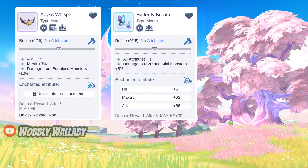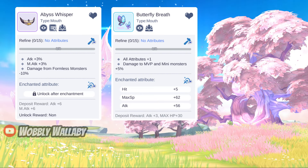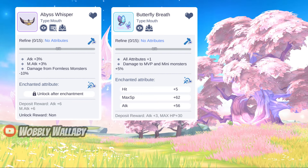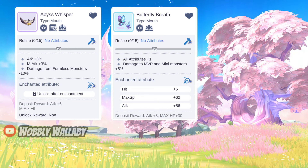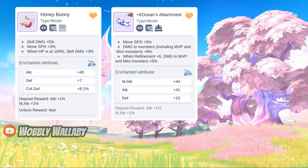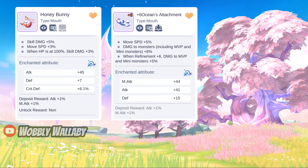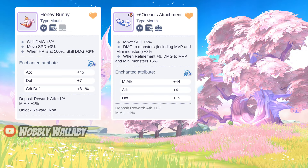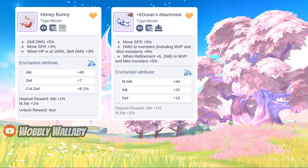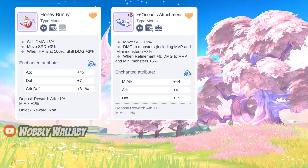Next for the Mouth slot, two great free-to-play options for DPS are Abyss Whisperer and Butterfly Breath. Abyss Whisperer is cheap but gives 3% attack and magic attack. Butterfly Breath gives 5% damage to MVP and mini monsters and can be obtained by doing the college story mode. For Time Witch Machine options, Honey Bunny for 5% skill damage is amazing — it goes to 8% if your HP is at 100%. If you're feeling lucky to refine, a plus 6 Ocean's Attachment is the best in slot. I personally use a plus 6 Ocean's Attachment, but I broke it many times when trying to refine it, so be warned.